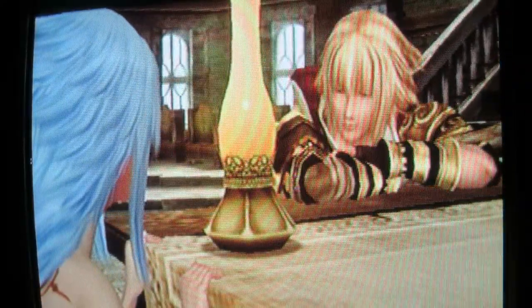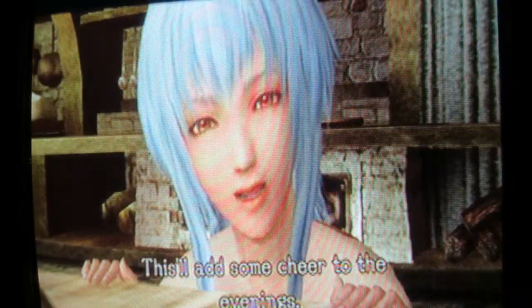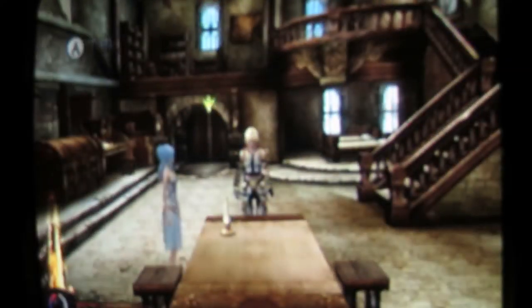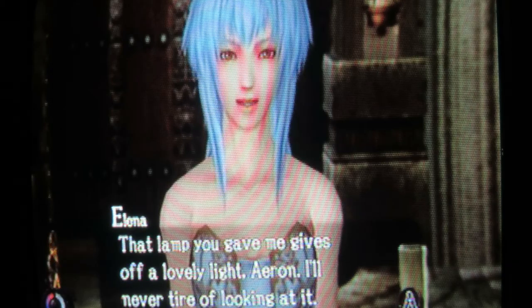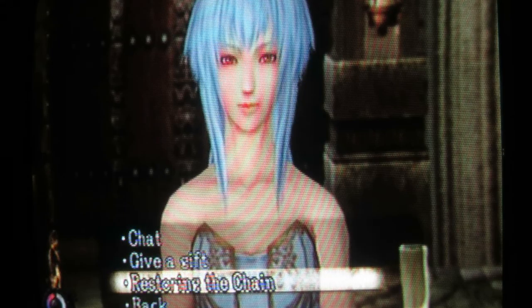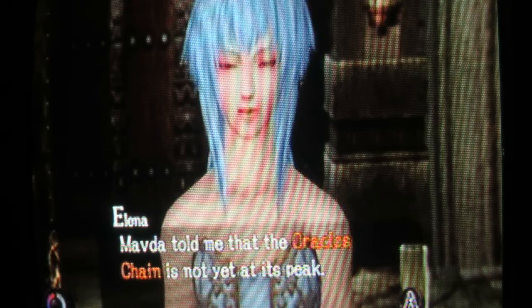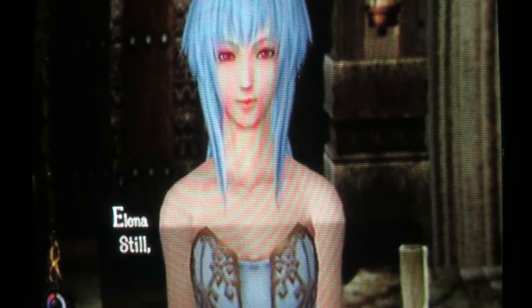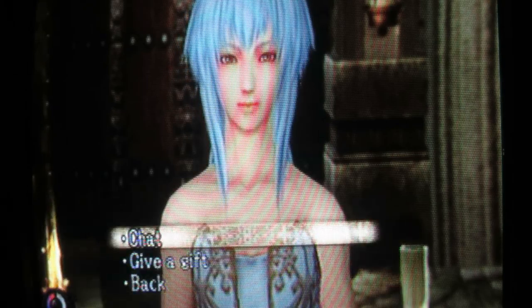Elena: 'It's such a warm light, don't you think? This will add some cheer to the evenings. Thanks.' As you can see, the lamp is now on the table. Also, every now and then there will be an extra little talking point. 'Mavda told me that the Oraclis chain is not yet at its peak. It used to be even more powerful, it seems. Still, it's doing a good job of protecting you, Aaron, so I'm very grateful for it.' Those extra dialogue moments will normally help improve their relationship.